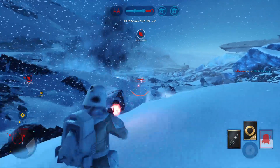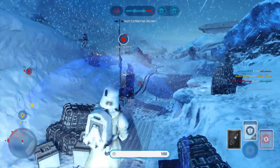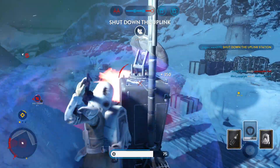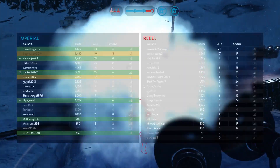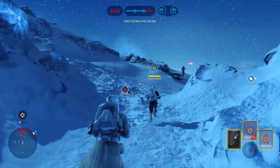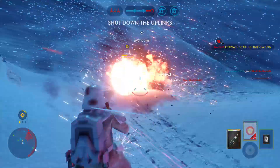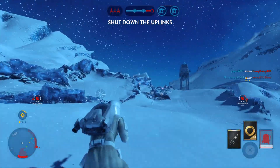Enemy orbital strike! The Rebel Y-Wing locked onto our AT-AT. This place is crawling with hostiles. The Rebels have taken control of the Uplink station. You must shut it down to stop a Y-Wing bomber attack.